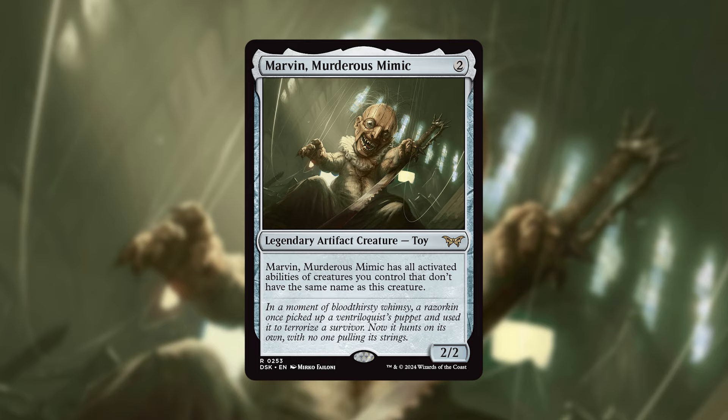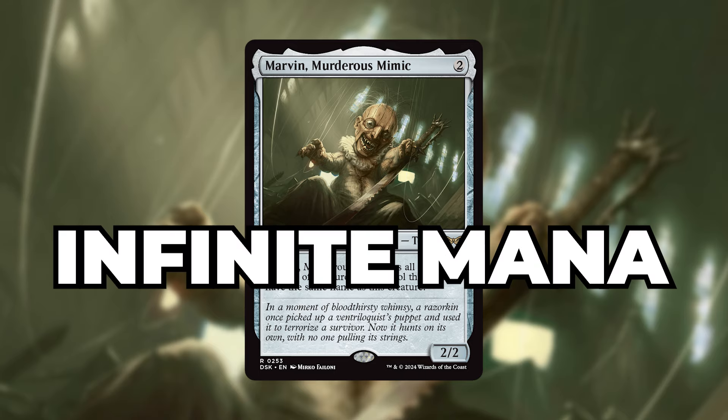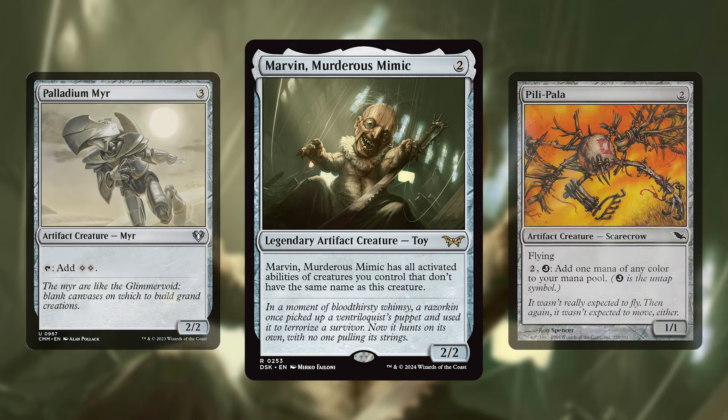So with Marvin as your commander, there are a couple of combos you can run. First, we'll start by casually making infinite mana. With Marvin out, if you have any creature like Palladia Mir that can tap for 2 mana and Pilapala out, you can then tap Marvin to make 2 mana and then use that 2 mana to untap Marvin because of Pilapala, netting 1 mana in the process. This allows you to continue the ritual and generate infinite mana with only 2 other creatures.